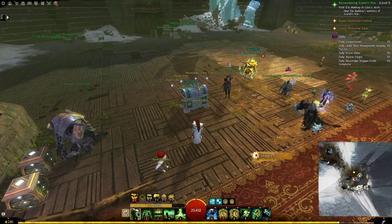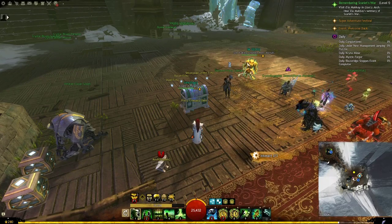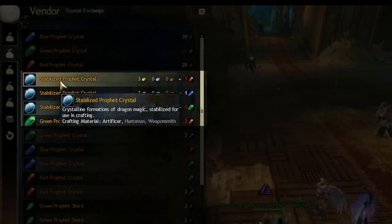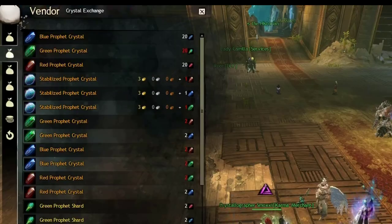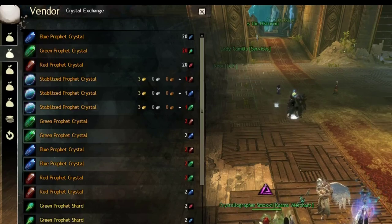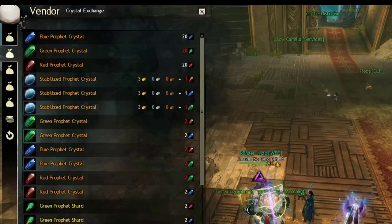Keep in mind that the weekly reset happens on Monday at 7:30 UTC — I will leave a link in the description if you want to convert that to your own time zone. The only other use for crystals is to get Stabilized Profit Crystals, which are an upgraded version. You can use them to sell directly on the Trading Post or to craft unique skins, either to keep or to sell for extra gold.